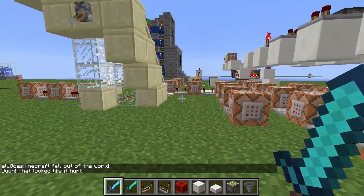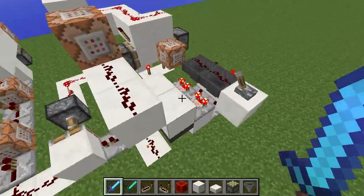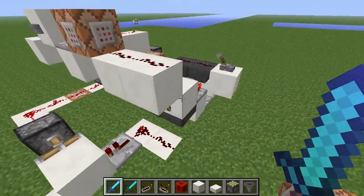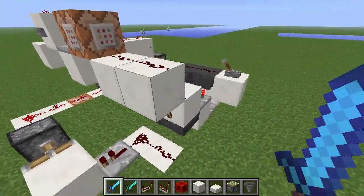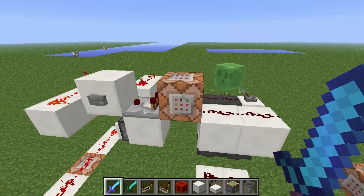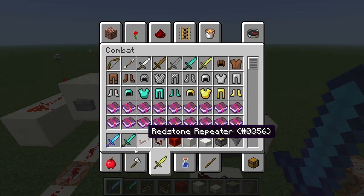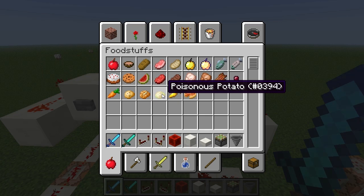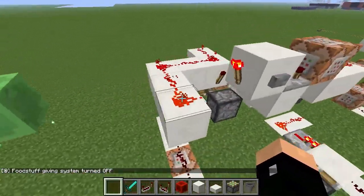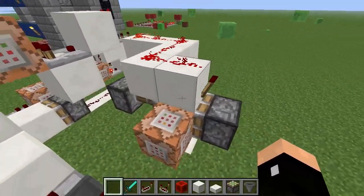So how does all this work? Let's go to the spawn chunks. Here is the madness — all the command blocks. Basically we have a hopper clock — it's a silent one. You could probably make this much more compact than I did. This toggles on and off every second, and this command block turns on and checks for if it can clear a specific item, item ID 394. If you check, 394 is the poisonous potato. If I put this here, this system will activate and it will turn off the system. This is just a memory latch — it turns on and off.